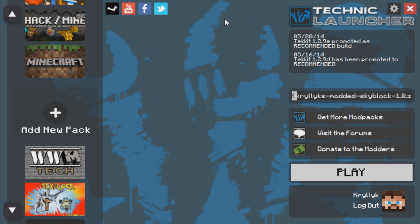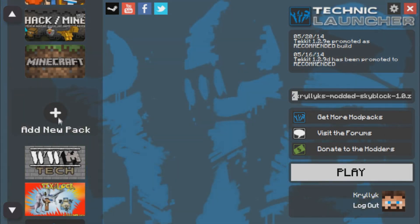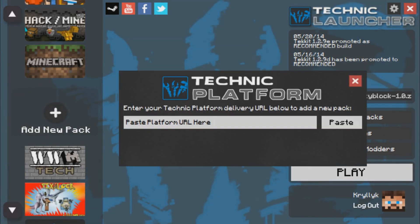So if you guys want to jump on there, play, and have some fun, it's all yours. All you need to do is open up your Technic launcher, which you get from the Technic site, and click on the add new pack. You'll get a whole bunch of other things here, but just go down to add new pack and hit the plus sign.